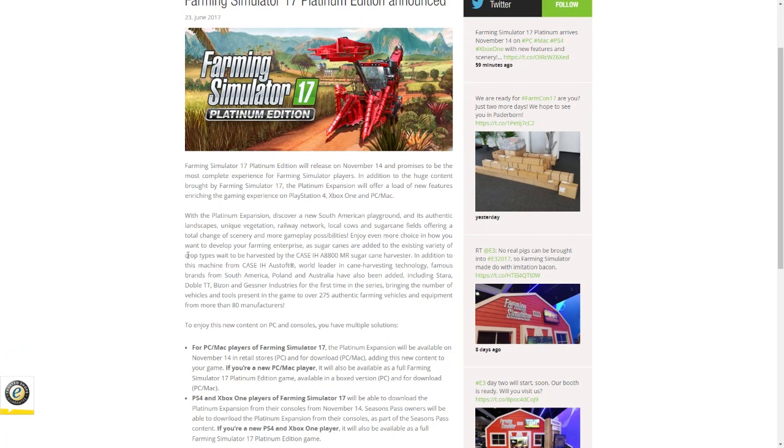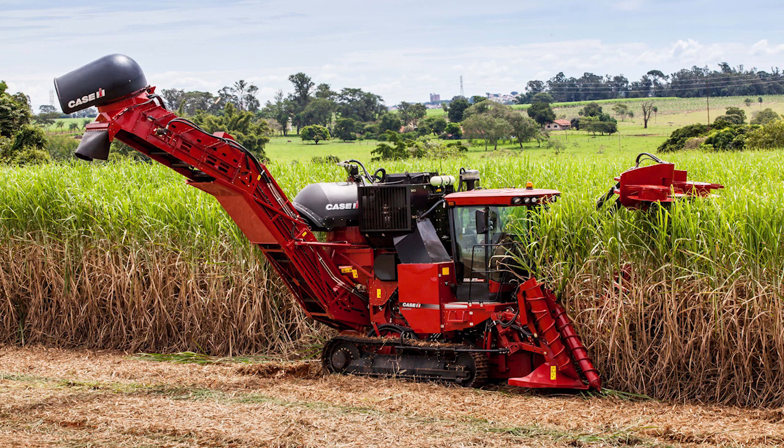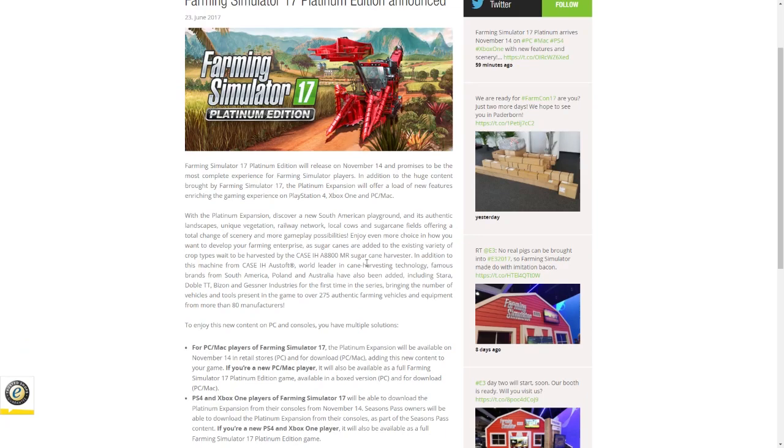Enjoy even more choice in how you want to develop your farming enterprise, as sugar cane is added to the existing variety of crop types, waiting to be harvested by the Case IH A8800 MR Sugarcane Harvester. In addition to this machine from Case IH, world leader in cane harvesting technology.